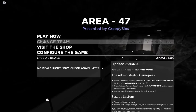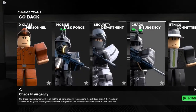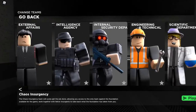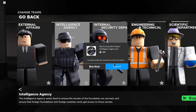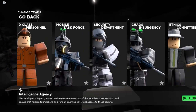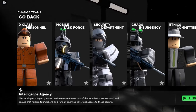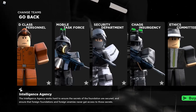So in this, there's also departments that you can join — you can just join whatever you want. You can be a D-Class if you want, or you can be a member of the Intelligence Agency, which I think costs Robux — yeah, it costs $3.50. I think what I'm going to do is show you guys a few of the departments and a few of the game mechanics, like credits and quests and stuff.